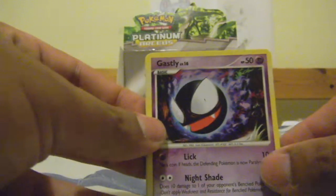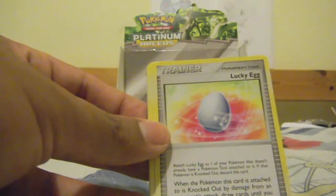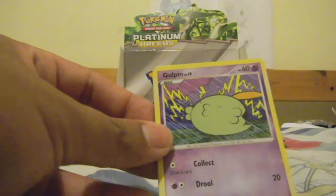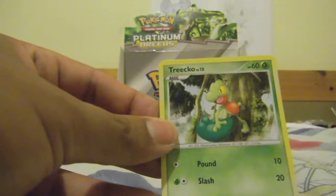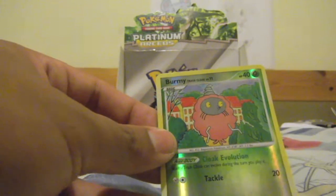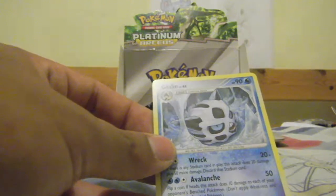Last pack — we start off with a Gastly, a Bidoof, a Lucky Egg, an Aerodactyl, a Bronzor, a Goldeen, a Tropius, a Cherubi. The Reverse is a Burmy Trash Cloak, and the Rare is a Gallade.